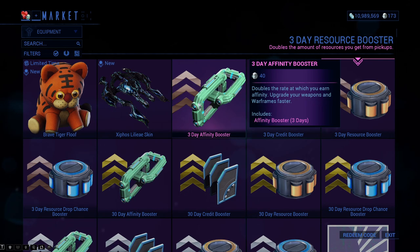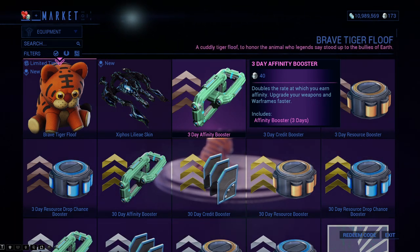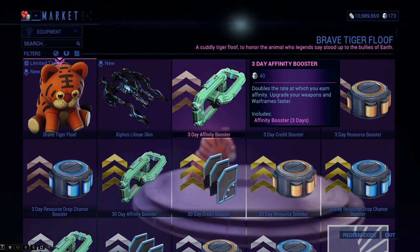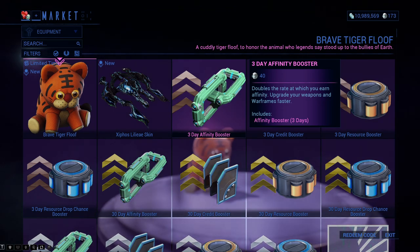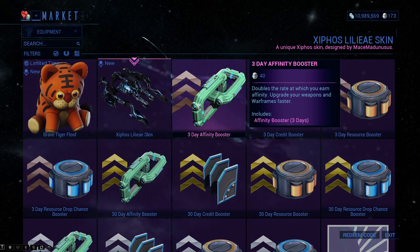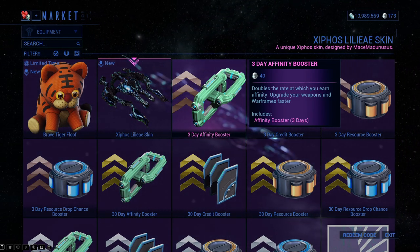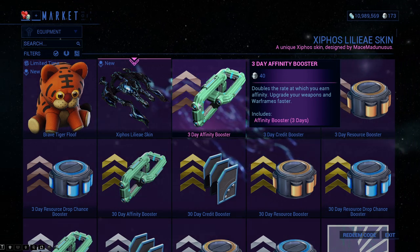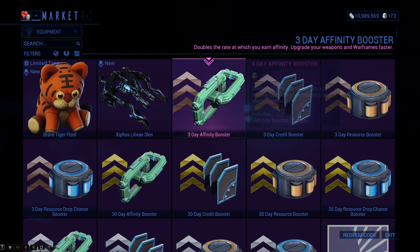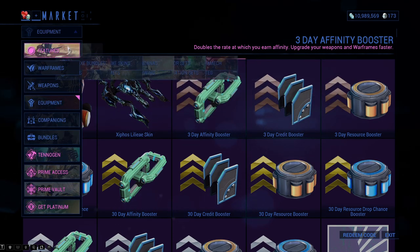Boosters I would buy when you have the time and a decent source of platinum on a daily basis — for example, 30-40 platinum a day every single day for a week — then I would purchase one of these boosters, whichever one I need the most. For example, if I need to level up loads of weapons, purchase the three-day affinity booster. But if you're just going to purchase it and not use it, that's a waste of platinum. Do not spend your platinum on that.